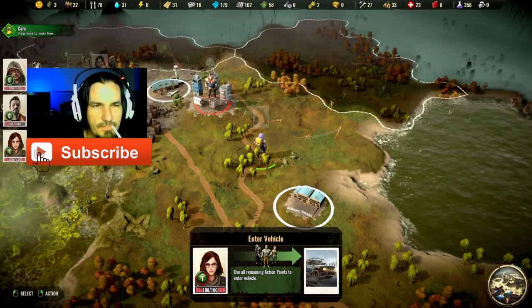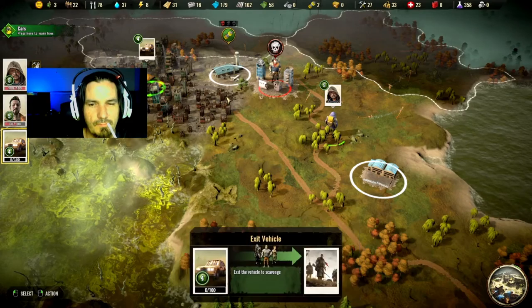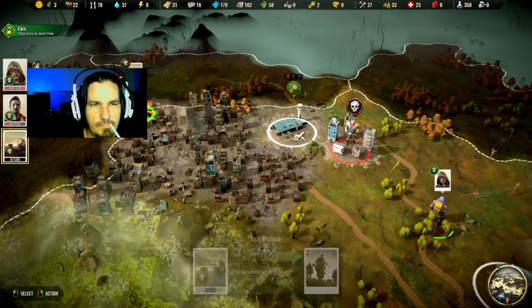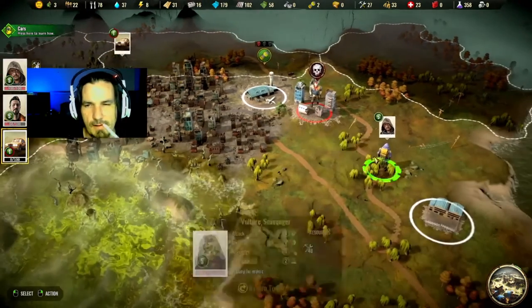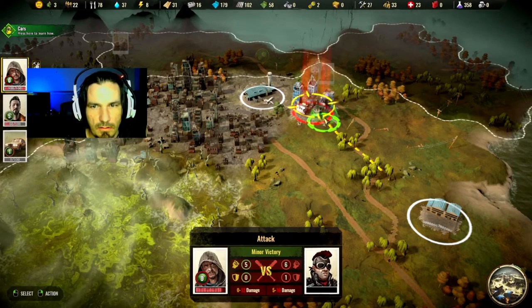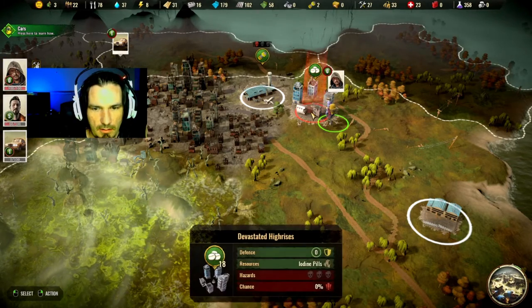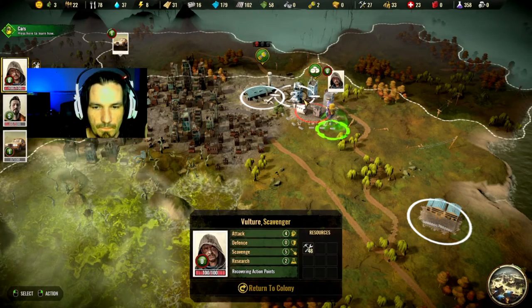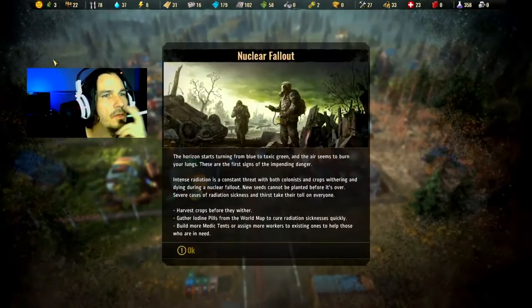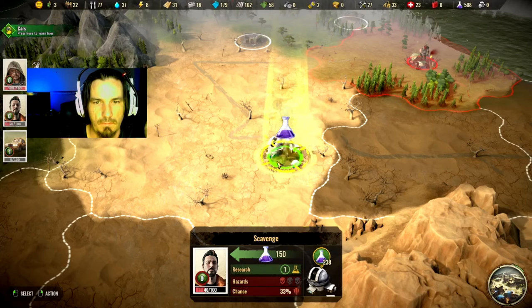Alright, it looks like - is that radiation pills? I don't know. His attack is pretty high. Oh, I got a bunch of pills - that's good! I beat him, I defeated him! Oh hell yeah, they have iodine pills! Cool deal. I don't think we're going to make that back in a day though.